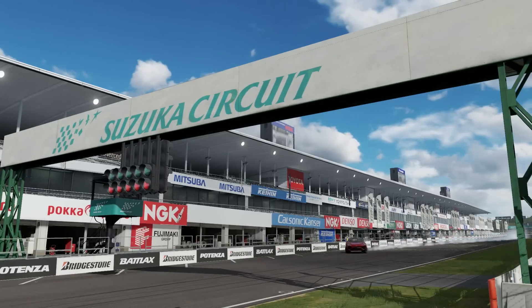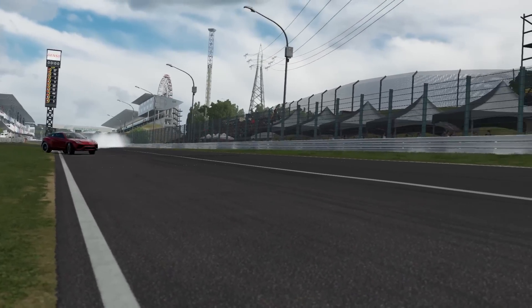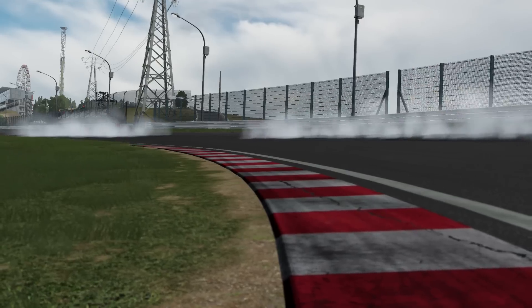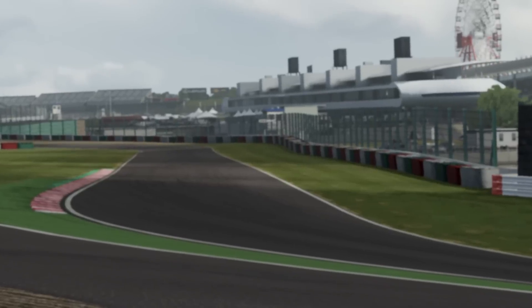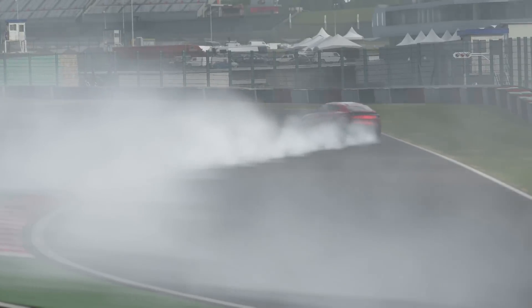Let's start with the very first one: the Pontiac Aztec. Now, this car was actually in Forza Motorsport 6, and as ugly and hideous as it is, I still don't want it in Horizon 4.